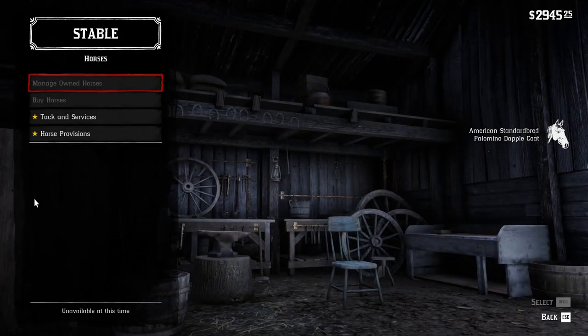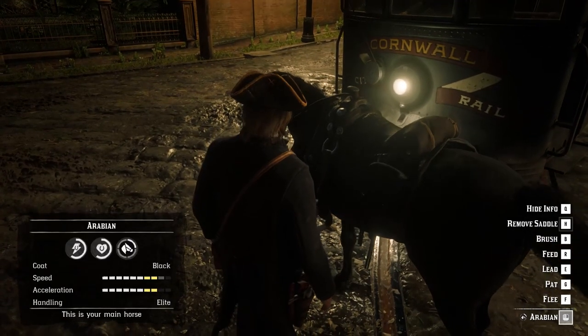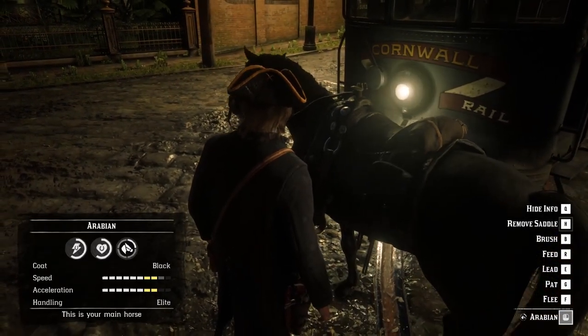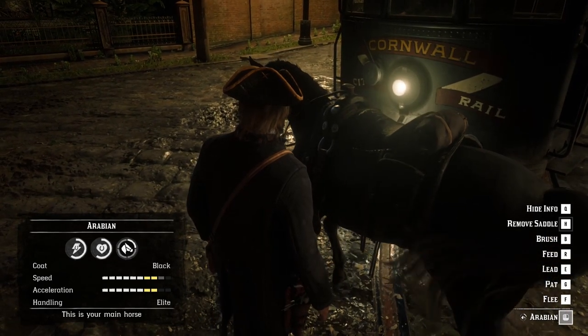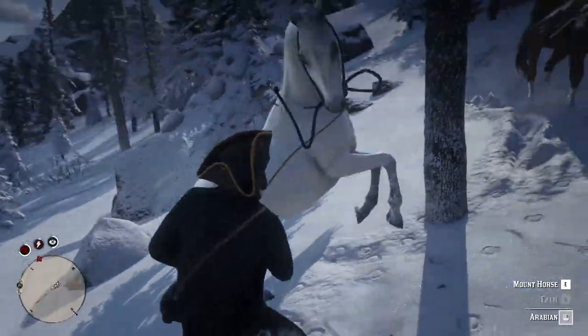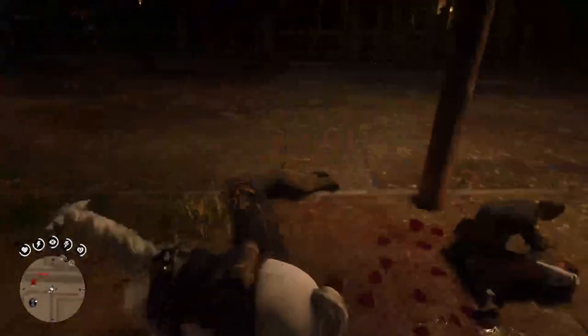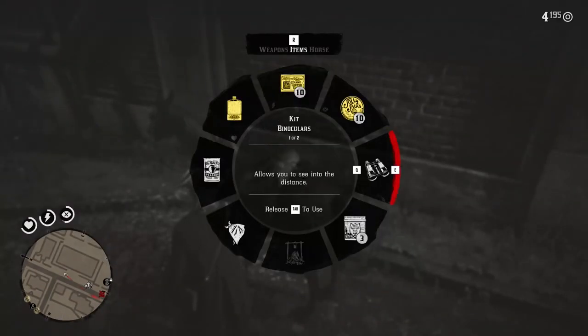Did you know that you can get one of the best horses in early game and for free? This horse is called Arabian and there are 4 different types that you can get early in the game without buying them. Three of them can be tamed and one, that is the best, can be stolen from a specific NPC.